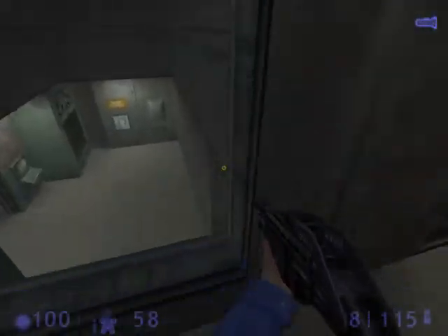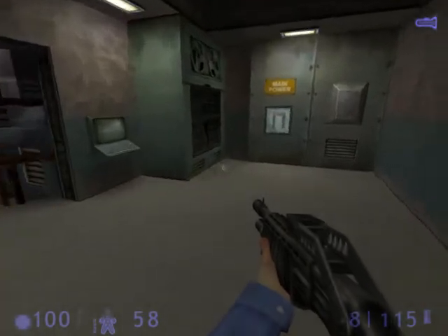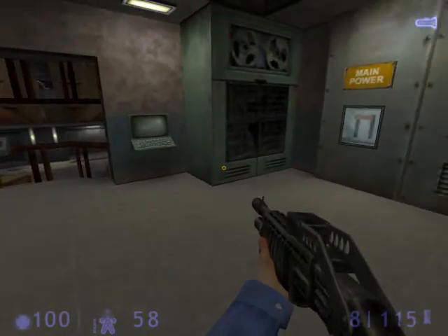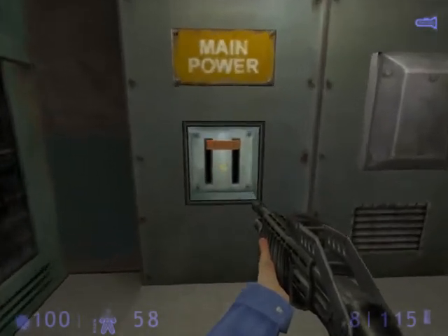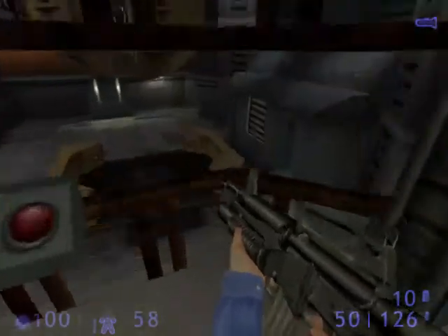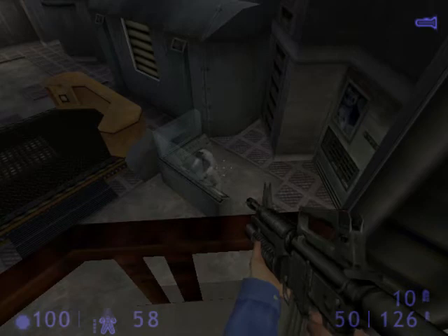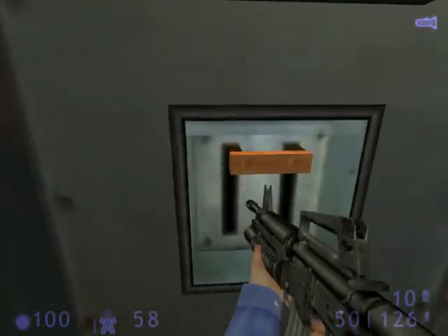Don't worry, Mr. Calhoun. The process is simple, and I'll let you know when you need to do something. What are you waiting for, Calhoun? Get up to the control room and locate the main power switch.